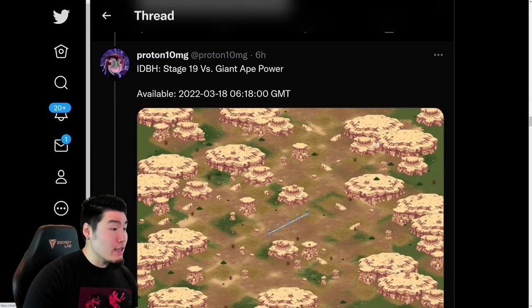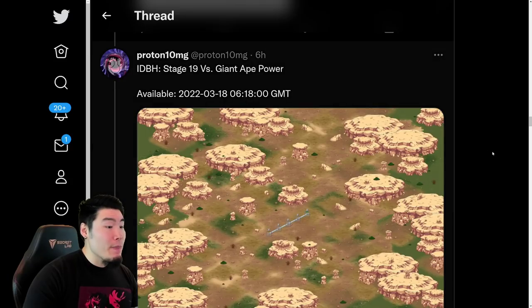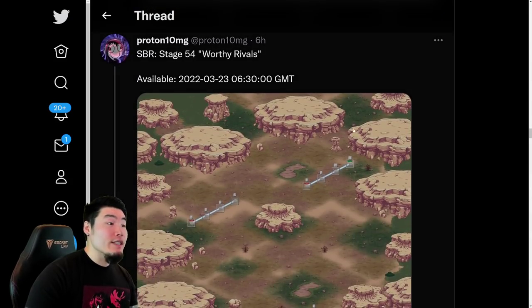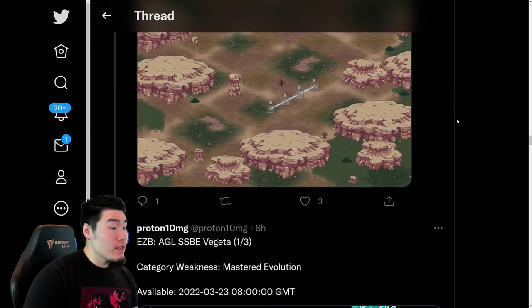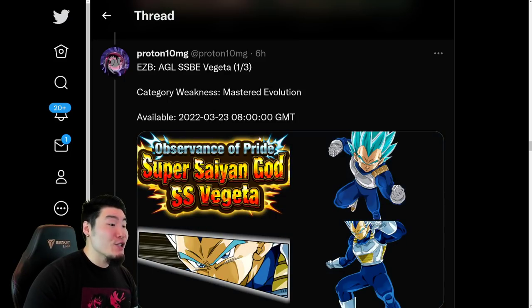Stage 19 of Infinite Dragon Ball History is against Giant Ape Power — pretty standard stage, just a couple of spots, and it's coming out on the 18th as well. We also have Stage 54 of Super Battle Road, which is against Worthy Rivals, and that one is dropping on the 23rd, about five days after the initial release. We also have the Extreme Z Awakening and Extreme Z Battle event for AGL Super Saiyan Blue and Super Saiyan Blue Evolution Vegeta, also dropping on March 23rd — not immediately when Saiyan Day starts.